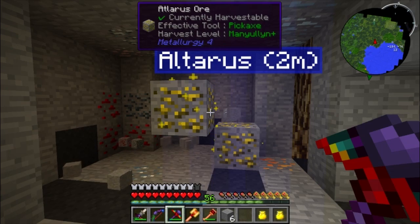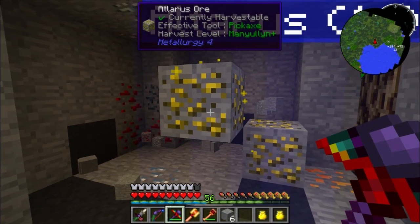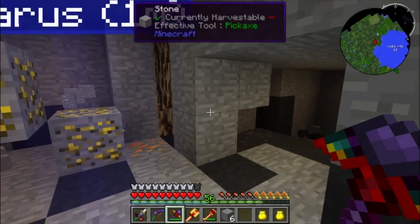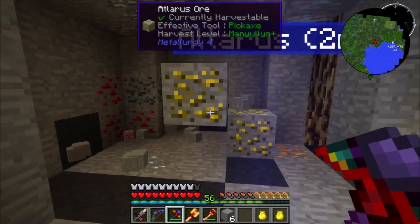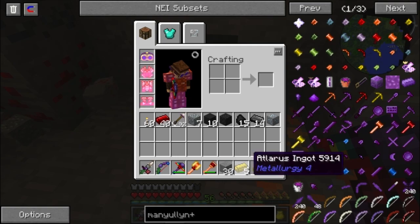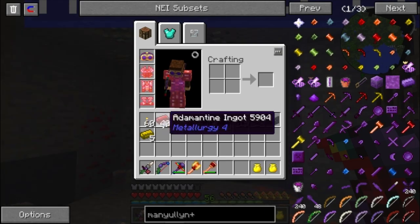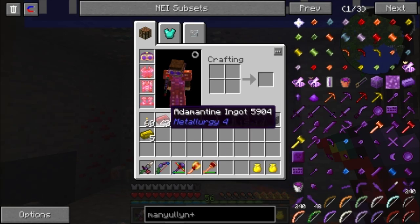We're back and I found all the Altarus — I've been saying it wrong. Altarus requires Manulum Plus to mine, so I went back and made my pickaxe out of Manulum, but that didn't fix it. I had to level it up. Once it leveled up to Manulum Plus I mined it out and got 5 from just 2 ores — that's more than ore doubling. I now have 40 Adamantine and 5 Altarus. I'm going to mine a little more and I really like how the Adamantine tools look.